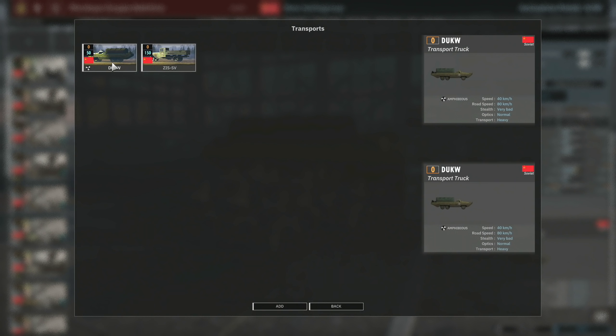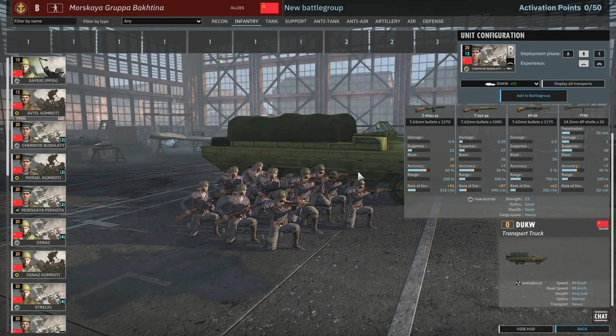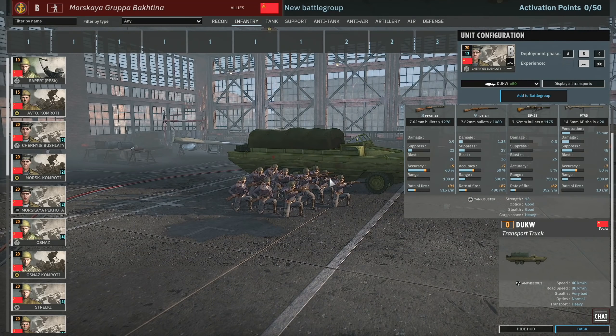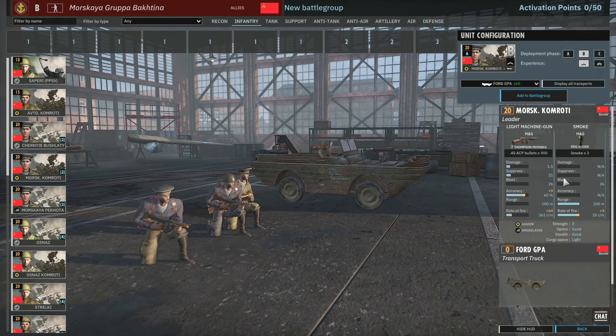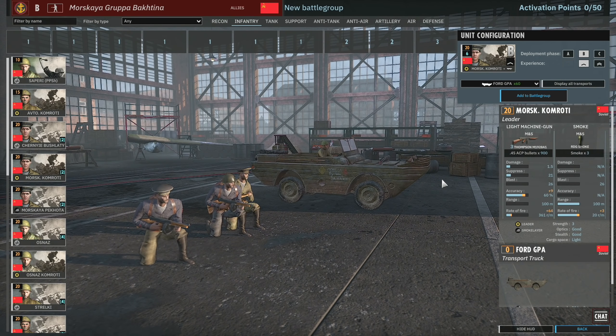Does the DUKW go faster than the ZIS-3 or ZIS-5? Yes, it does. These are very strong squads. Then we have Moskaya Kongloti — these are 3-man squads. They do have smokes, so that's nice. You get 3 of them in Phase A.